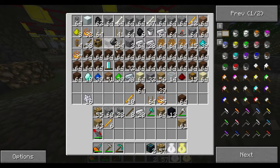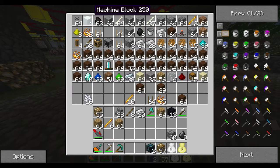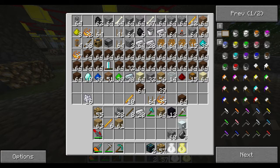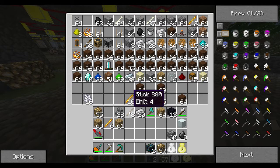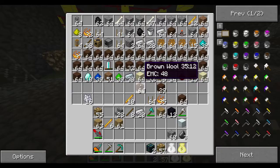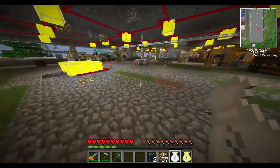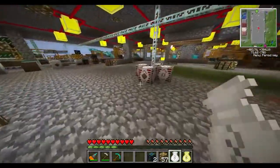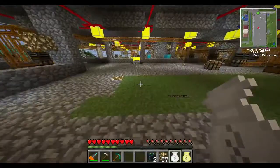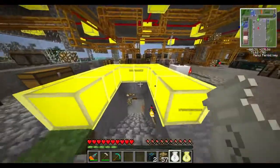So to build the Macerator, we need all kinds of fun stuff. We need flint, some cobblestone, a machine block, and a circuit. Some of these things are easy to find. The flint is easy to get — it comes from gravel when you mine it. Cobblestone is everywhere. If you don't know how to find cobblestone, you might want to pick a new game.